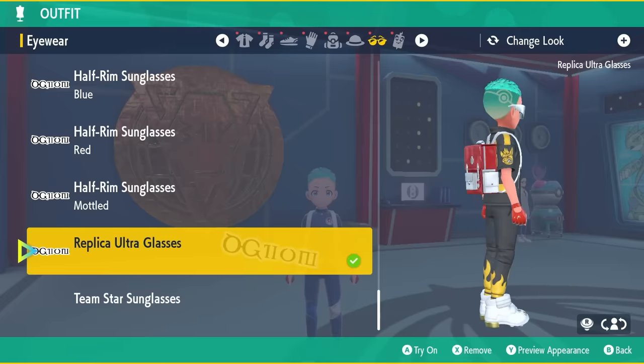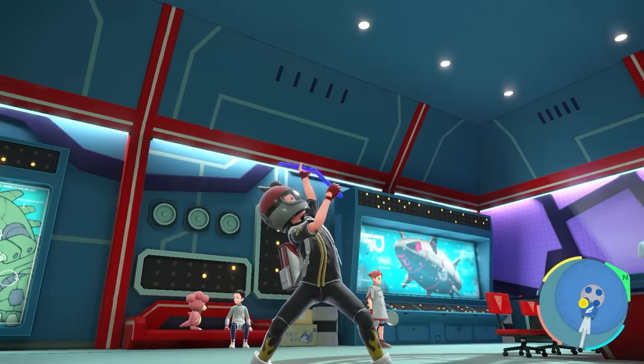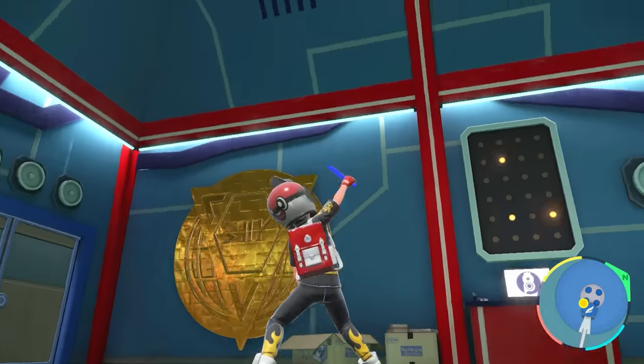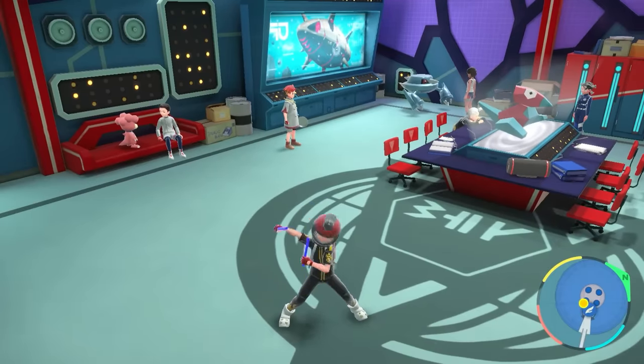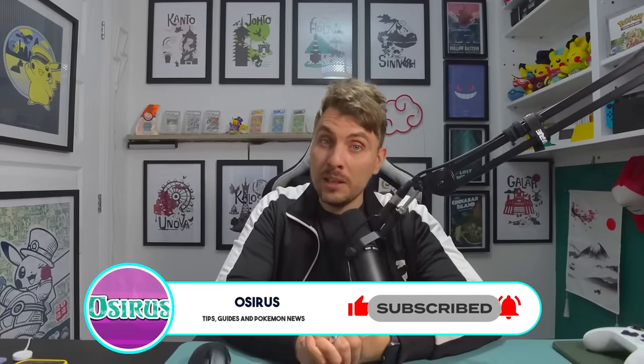All of these are available in the post-game of the Indigo Disc. Just make sure you've got a lot of money, and complete the side quest in the academy first — also make sure you've done all of the Penny quests inside the school, otherwise you won't be able to initiate the Team Star side quest to get these clothing items. Once you've done that, you can also get the gold and black tracksuit from Drayton. I hope you found this useful — let me know below which item is your favorite, and whether these Team Star outfits are a little too pricey for you. Thanks for watching; please drop a like, subscribe for more Pokémon Scarlet and Violet content, and I'll see you in another video soon — take care and bye-bye!